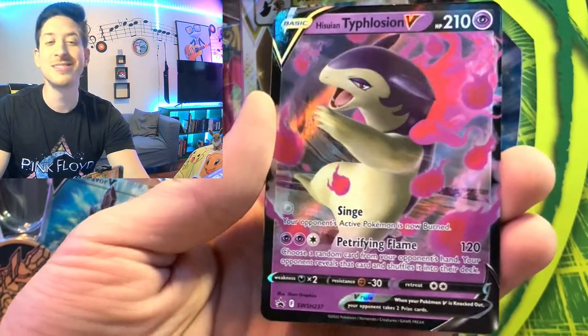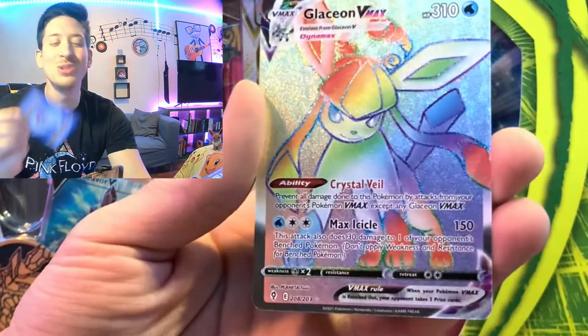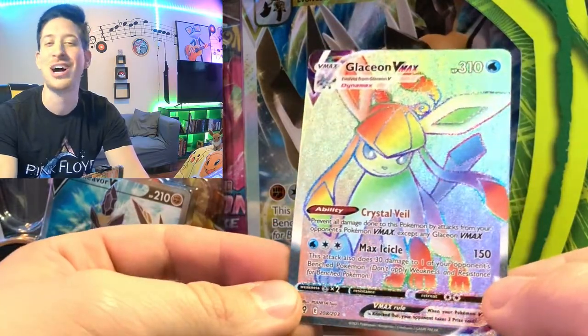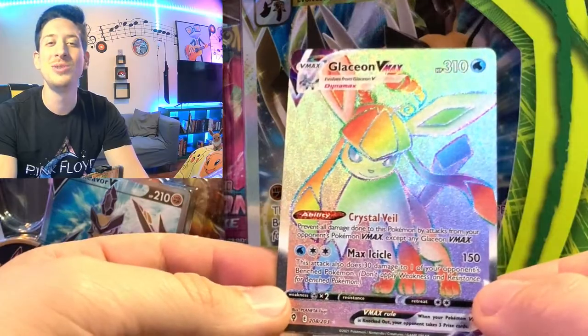Check out our pulls in this video. Here's our Full Art Typhlosion V, and we pulled the Glaceon Rainbow Rare V-Max. Look at the shine on this beautiful card. Thanks for watching, guys, and tune in next time.